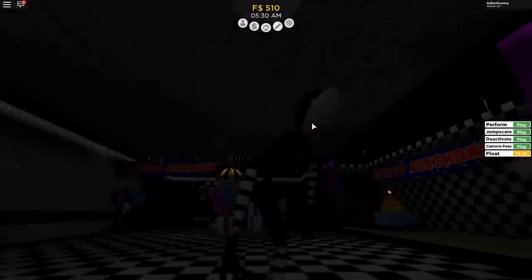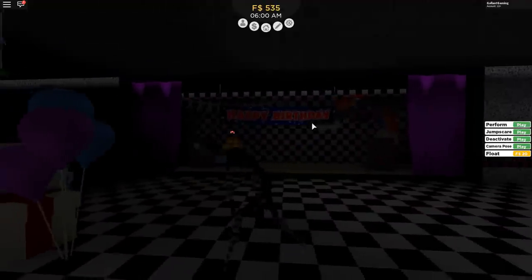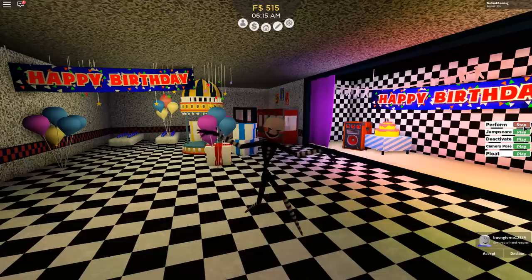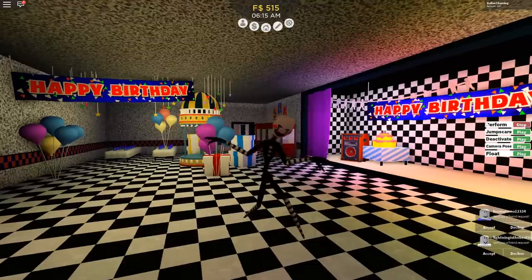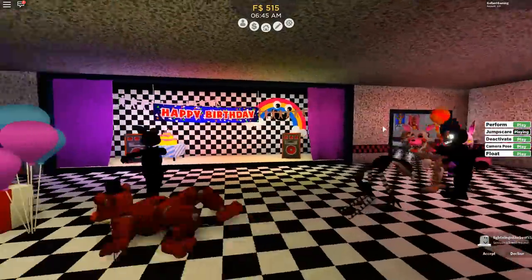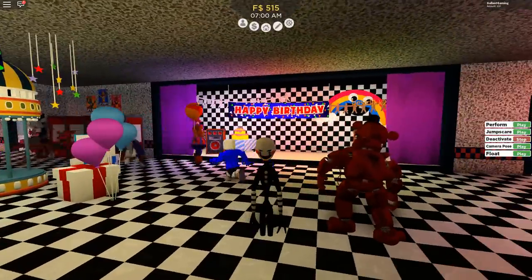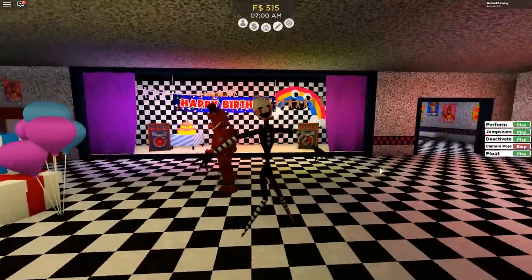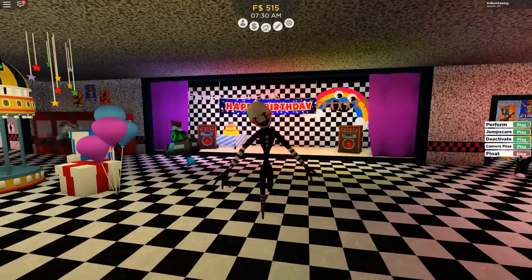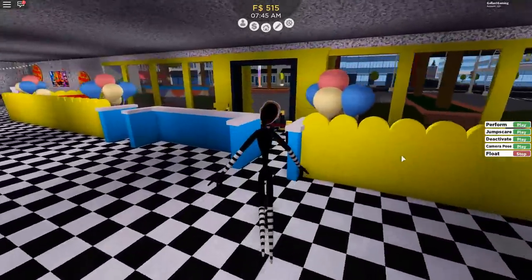Toy Chica — look at that, so cool. The animatronics can't jump so you gotta walk around the ropes. Toy Chica has a perform — all the same abilities as the others but in her own style. Her beak is missing — Chica, what happened to your beak? Then a deactivate, a camera pose, and a scan — oh she's ready, careful you're gonna drop cupcake! Now let's go over to the Marionette — he walks so slow but look at that animation. He has a perform, a jump scare, a deactivate, a camera pose, and a float — yes, he can fly.